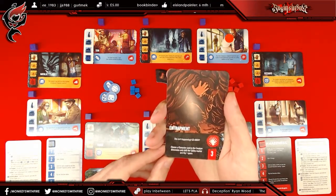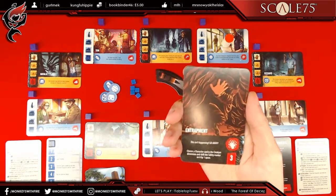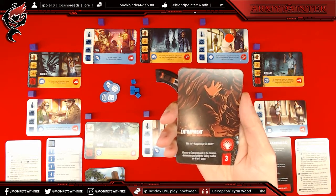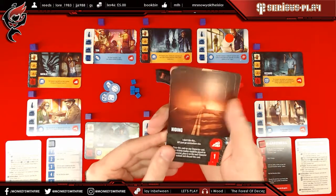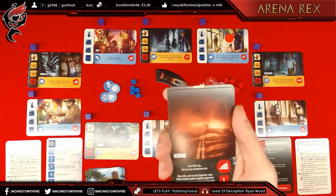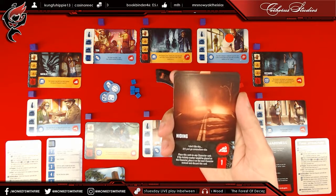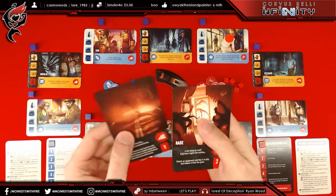You have Entrapment — the hands-against-mesh-fence symbol — and there are no characters with that symbol in play. Having the symbol on the card, you could put down that token. The ability is: choose a character card in the creature dimension and shift the safety marker by one space, costing three energy. And then Hiding — the fog symbol — affecting Natalie and Tom. Place this card on any character card; if the activity marker would be placed on this character, place it on the next character instead and discard this card, costing one energy. Those are your three starting cards.